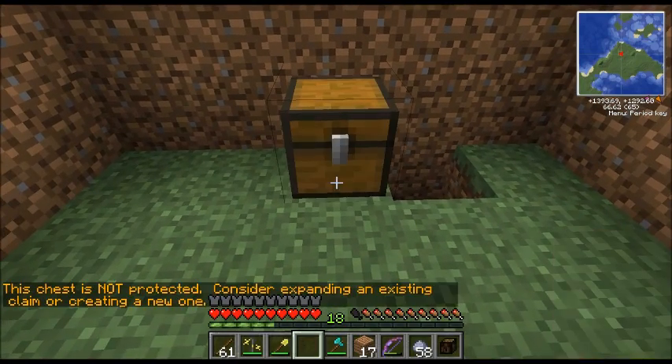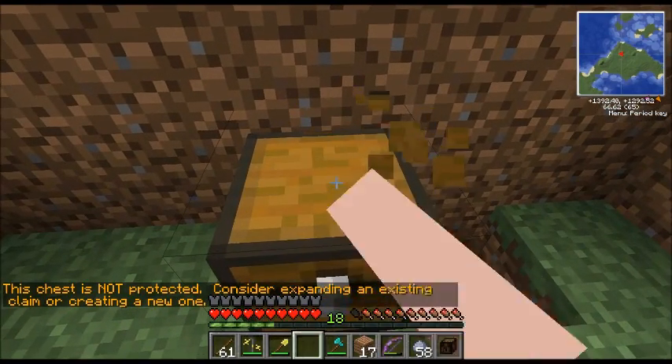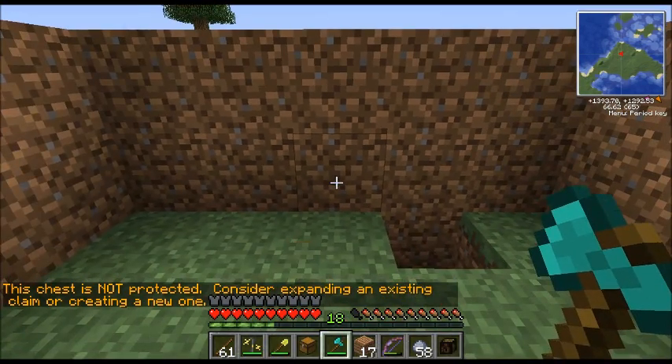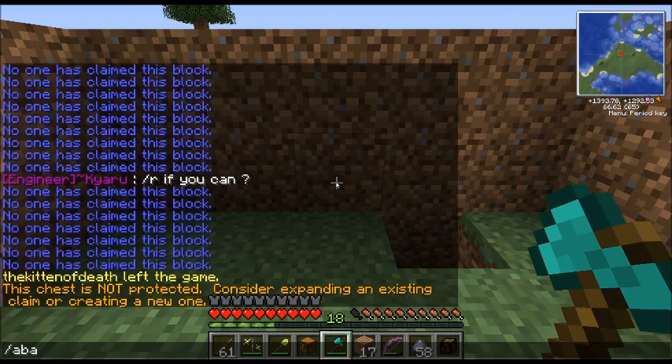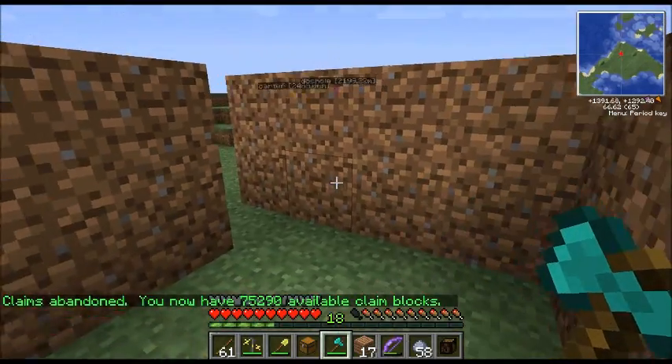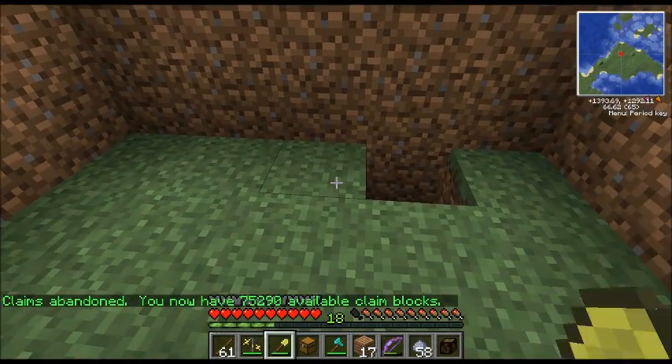We're going to make a protection very simply. Well, nothing's ever easy, is it? I have to abandon all claims first. So now I'm fresh as a daisy, just like you will be when you live in your dirt house.